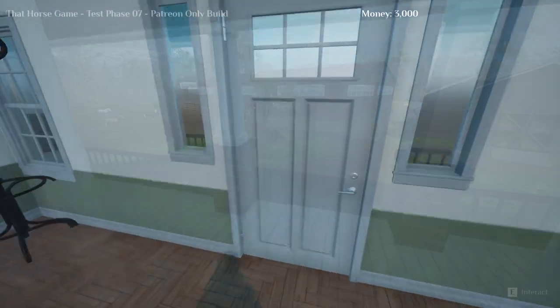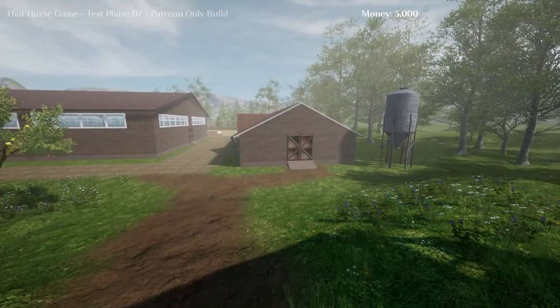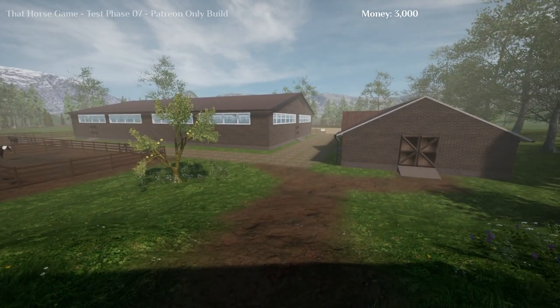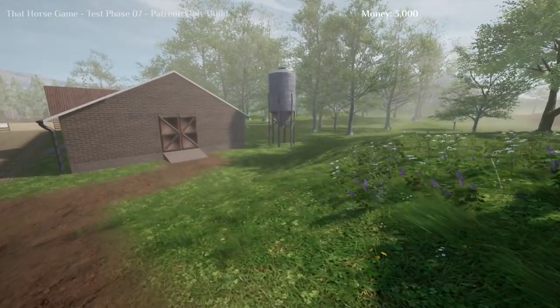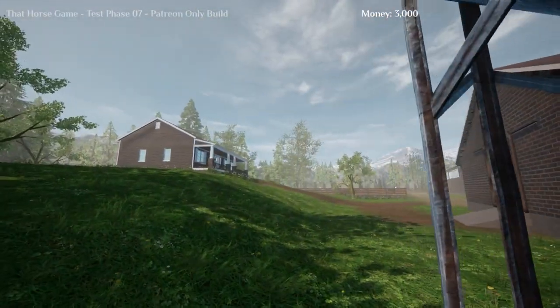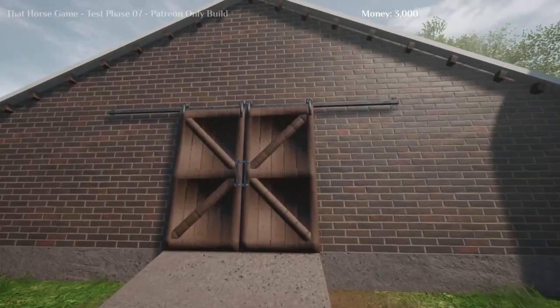Okay so we head outside — beautiful open area. It's sunny for once but it's gonna rain now, I can see on the clouds. There's actually a silo over here, or it might be a water tank — I'm not quite sure. You can actually climb a ladder inside of the stables.